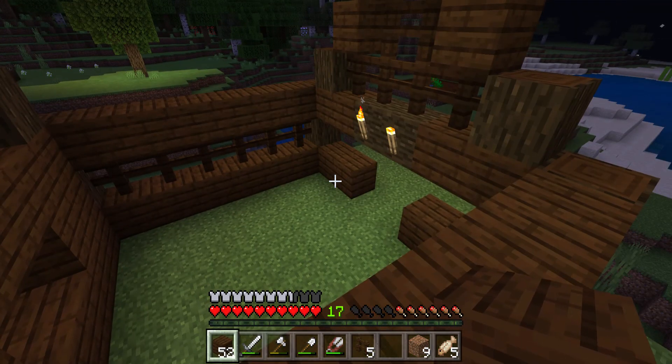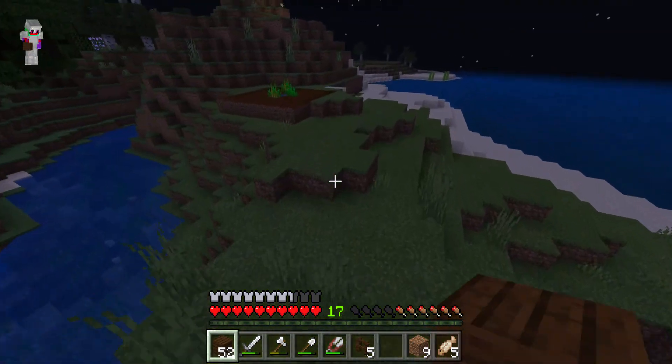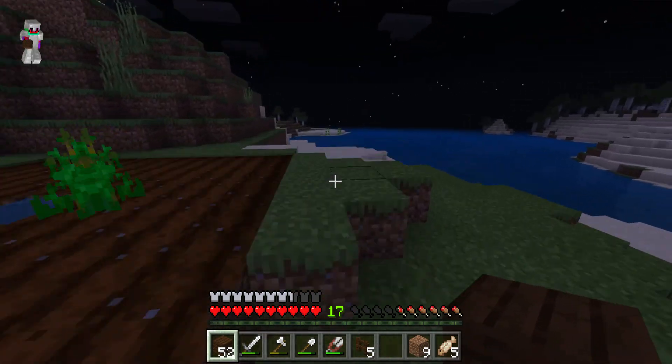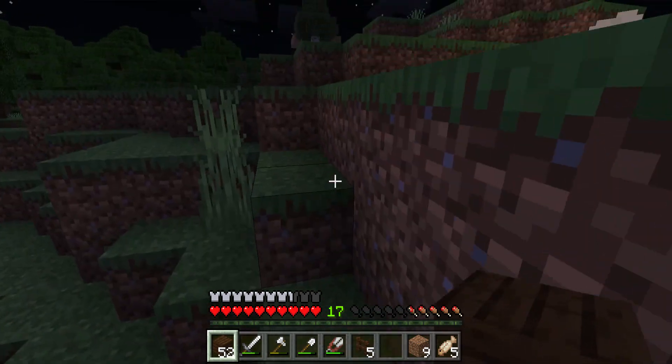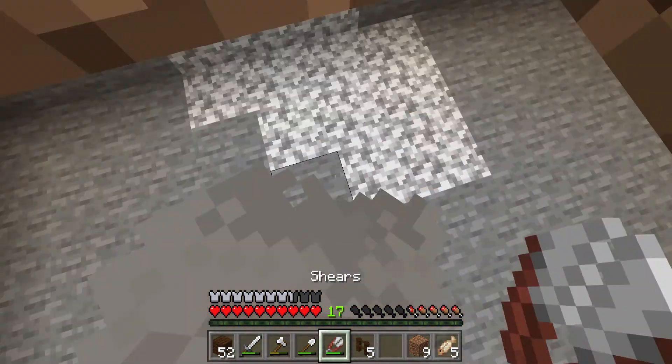Now that we have the roof done we just need to make the stone stairs, so I will get some stone for that. Also later in our world I just want to make like a whole village with textured paths.